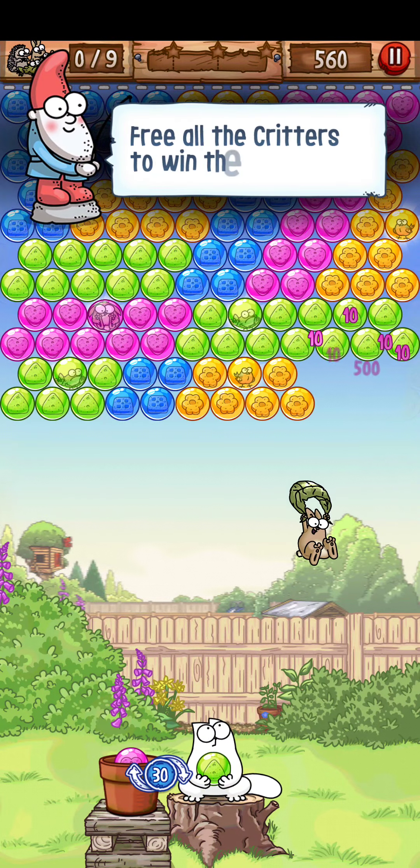Notification prompt — 'I'd like to notify you when we update the game' — not now. Level two: rescue the critters. Reach level 13 for boosters. It also lists an option to play with friends at the bottom. All right, let's go ahead and play — we're gonna rescue that critter, little bunny!